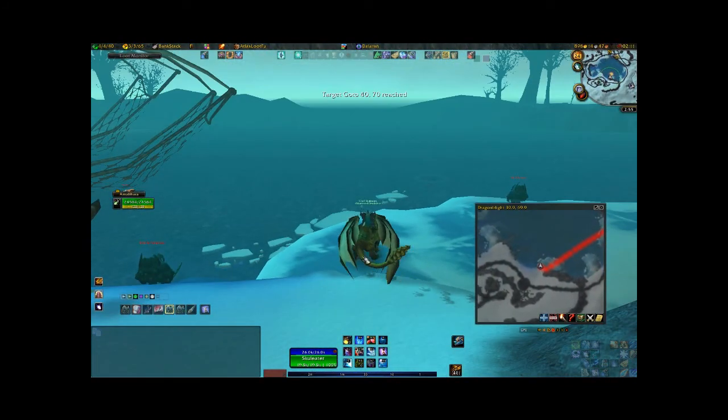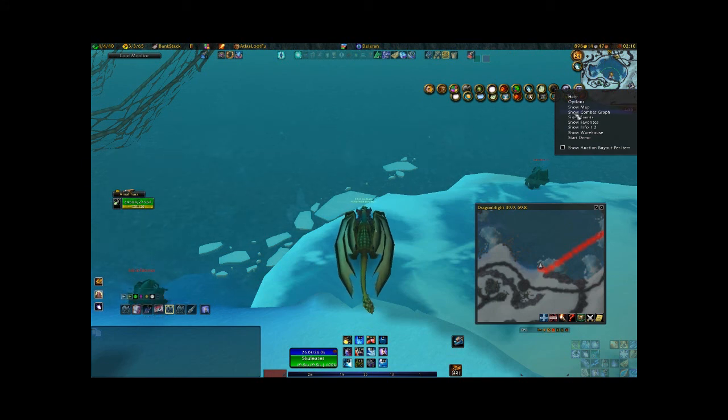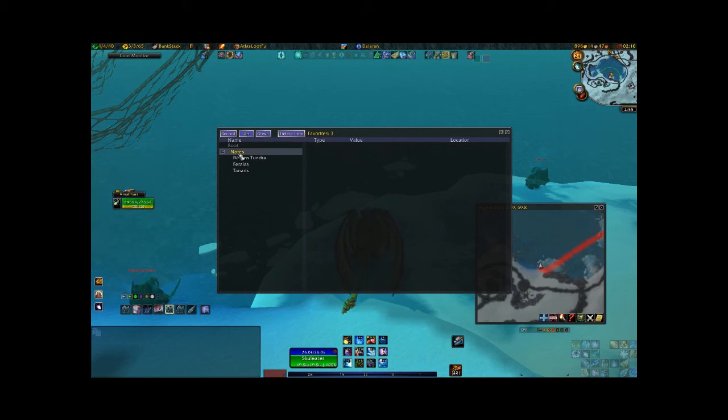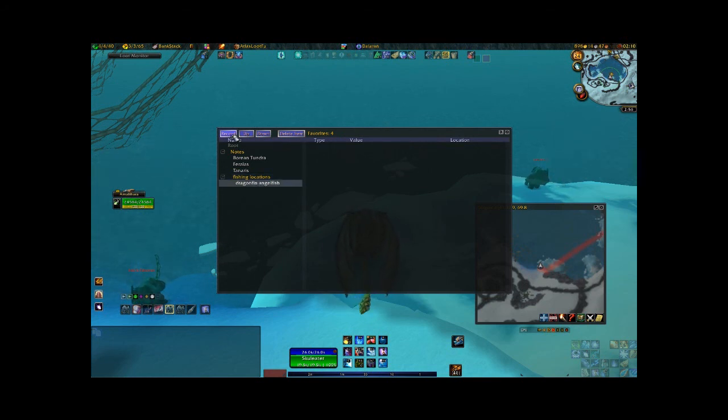Here's the fishing spot I like. If I want to find this again, all I have to do is go to my Carbonite mini-map icon, right-click it, and go to Show Favorites. I already have some in here but I'm going to make a new one. I click on Notes, right-click and go to Add Folder. I'm going to call it Fishing Locations, hit Enter, then click on it so it's highlighted, right-click again, and go to Add Favorite. I'll type Dragonfin Angelfish — I think that's the name of the fish I get here. Now the favorite's created; I click on it and click Record.